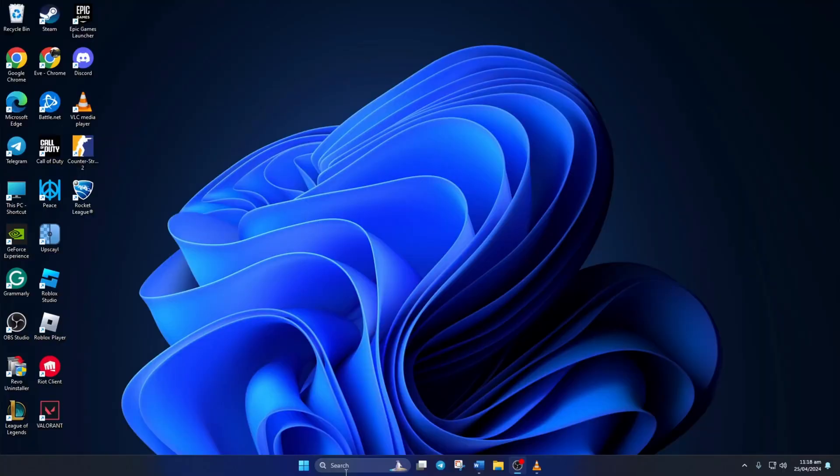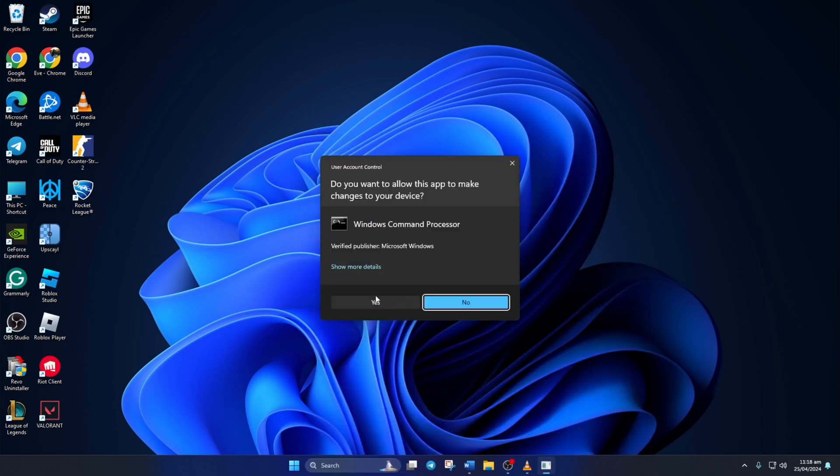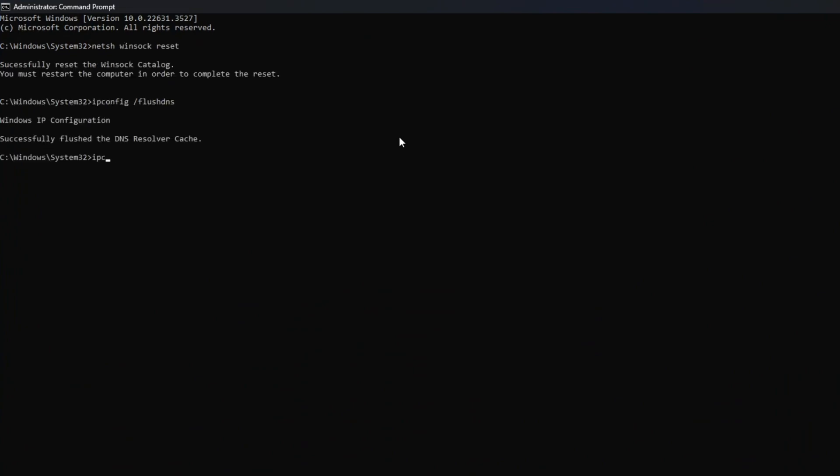Solution 1: Reset your network configuration settings. To do this, first click on the search icon and type in CMD. Next, right-click on Command Prompt, select Run as Administrator, and then click Yes. Now type netsh winsock reset and hit enter. Then type ipconfig /flushdns and hit enter.